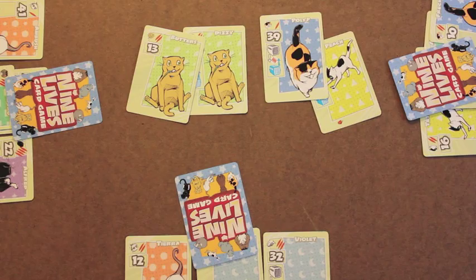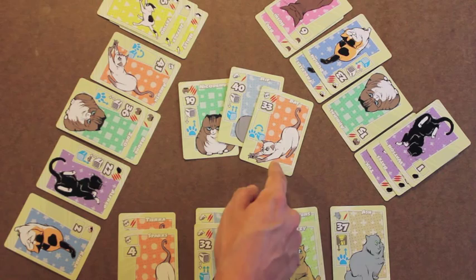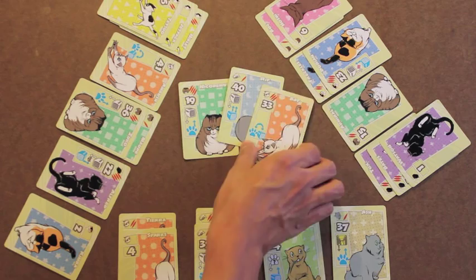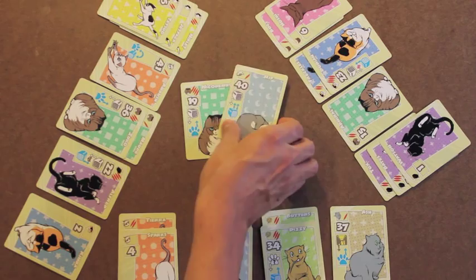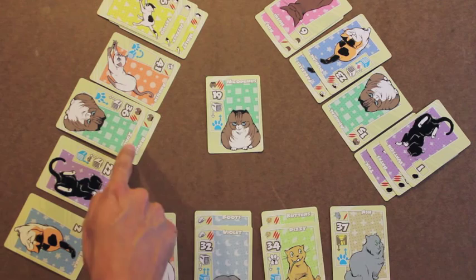This is an example of the end of a three-player game. The cards in the center are the rare breeds that were set aside during the setup phase. You score one point for every card you have of a rare breed. In this case, I'll score two points because I have two of those cards in my kennel. This player will score one point because she has one of those cards in her kennel. Looking at the next rare breed, I have two of that breed, so I'll get two points. No one else has that breed. Looking at the next rare breed, the player to my right has one card of that breed and will get one point, and the player to my left has two cards of that breed and gets two points.